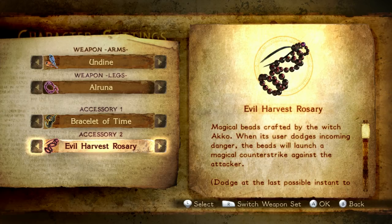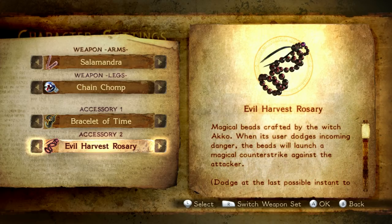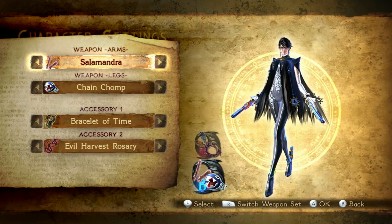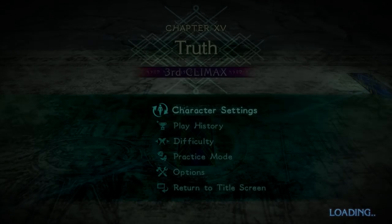I'm also going to be using the Evil Harvest Rosary — basically, if I dodge at the last possible instant, it activates in place of witch time and leaves a little bomb that blows up, so it'll come in handy. For the next weapon set I'm going to be using the Salamandra, because that'll do a lot of damage on the second part of the battle. For the legs I'm going to be using the Chain Chomp — because why not.